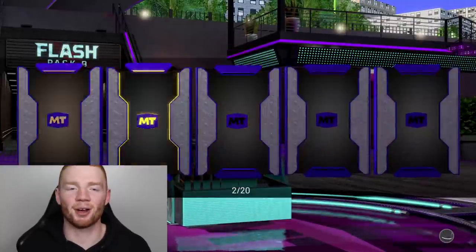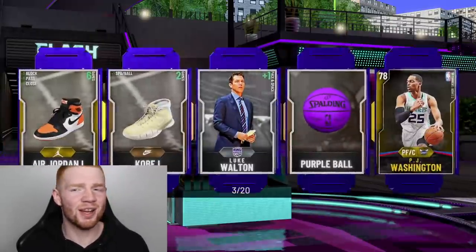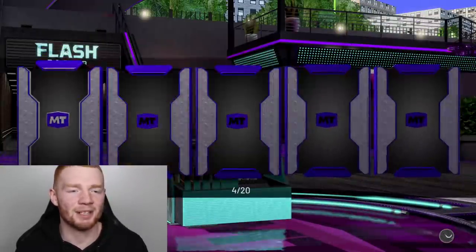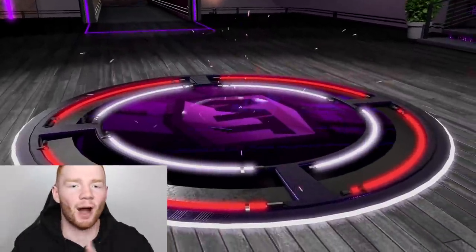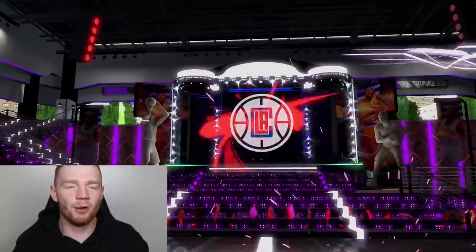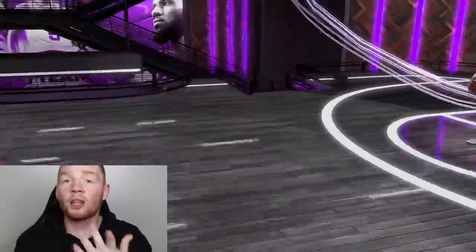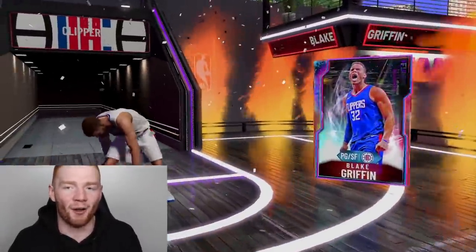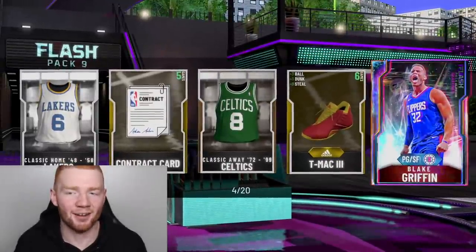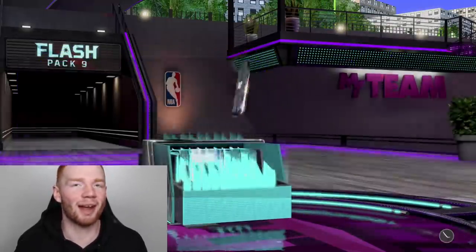I'm really happy that we got Chris Porzingis because a seven-foot-three Shooting Guard is crazy to think about, especially for the way I play. There's the Galaxy Opal. Let's just flip it straight away — it's red, it's a new player. From the Clippers, Point Guard — it's Blake Griffin! It's Blake Griffin! I really wanted this card too. I did not expect to get Blake and Chris Porzingis as the two Galaxy Opals.